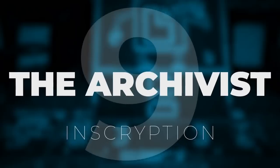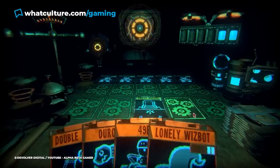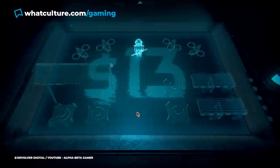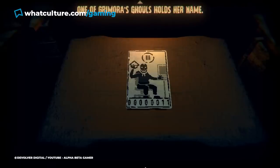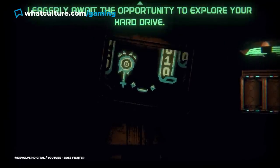Number 9: The Archivist – Inscryption. Act 3 of roguelike deck builder Inscryption is a wildly innovative segment of an entire game that's probably unlike anything else you've ever played. It's a genre-blending, brain-breaking and meta experience that refuses to let you get too comfortable, and your battle with the Archivist is a great microcosm of it all.